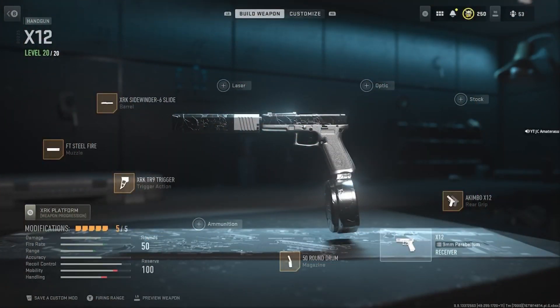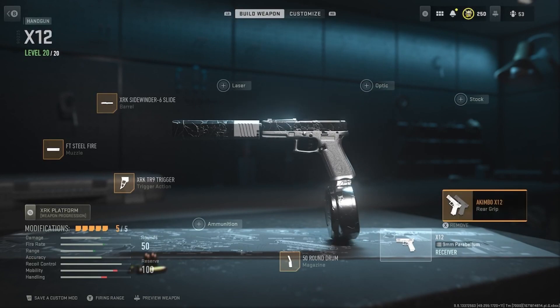I'll be on the X-12, guys — opposite of the X-13 auto because it's not automatic. You got to have the trigger finger. We have the XRX Sidewinder 6 light barrel. We have the FT Steel Fire muzzle. We have the XRX TR9 trigger action. We have the 50 round drum magazine. We have the akimbo on this, guys. If you do not have the akimbo for the X-12, just add ammunition on the gun because it's not as strong as the other pistols, but that's going to add the damage to your gun.